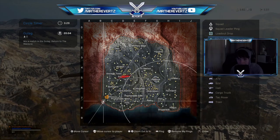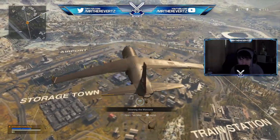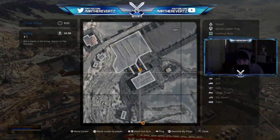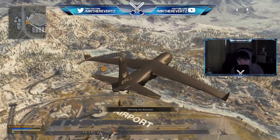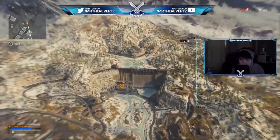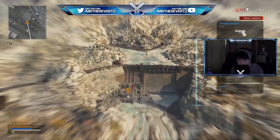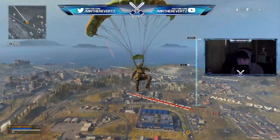Alrighty y'all, so I looked it up — apparently the zombies terminal is not at superstore, it's actually all the way over at the dam for some reason. I don't think that was supposed to happen; I think it was like a glitch or something. Superstore is scratched out — the zombies terminal is not going to be there. You've got to go to the dam. Hopefully nobody is dropping there, but knowing my luck, they will.